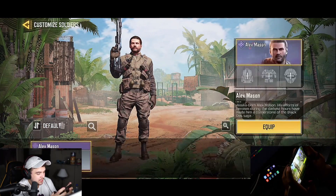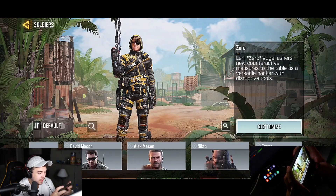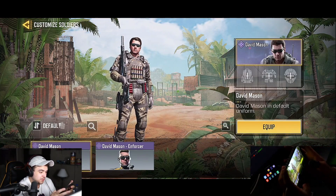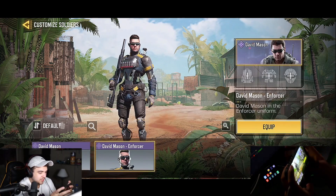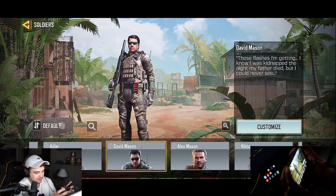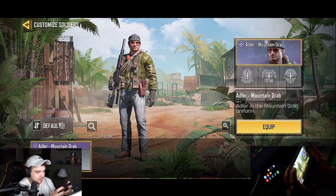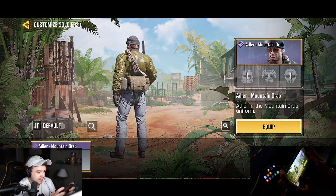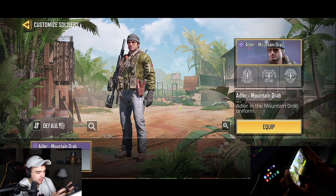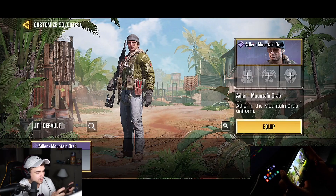We got Alex Mason, then we have David Mason — and this is more of a robot Mason. Moving on we got Adler — he's dope, the kind of guy I'd want to party with or go hiking with. He knows his stuff, he's quiet, he doesn't talk much, keeps stuff to himself. I respect that.